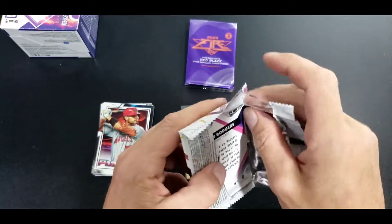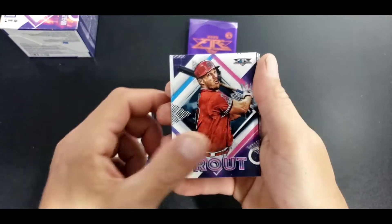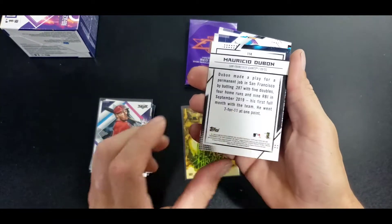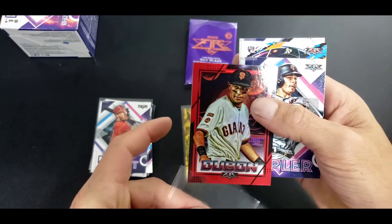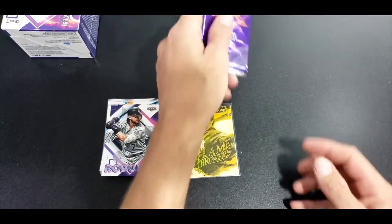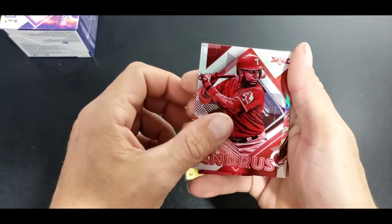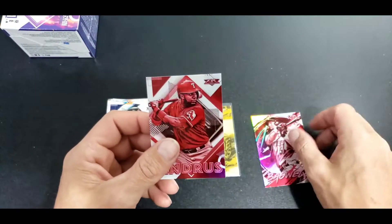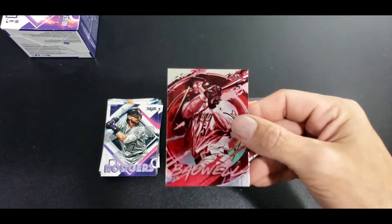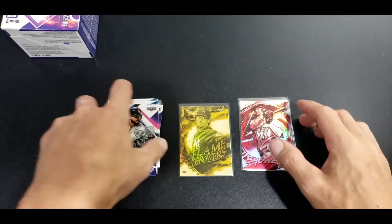Third pack - Sale, nice. Trout. Looks like we have a red parallel of Dubon, not numbered, it's a red foil of some sort. Max Kepler, Brown and Rogers. Red Blaze - we have Andres and Bagwell. These are also not numbered, pretty cool card though.